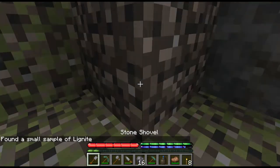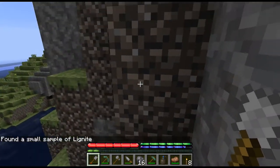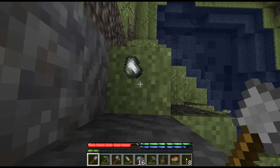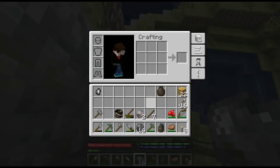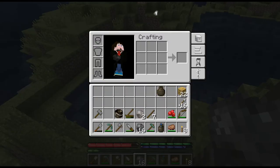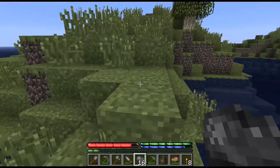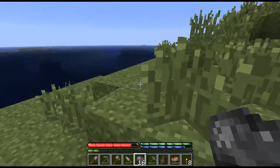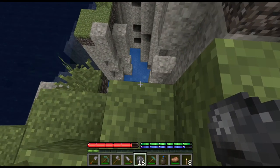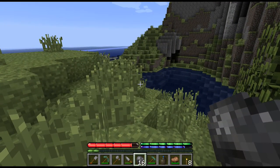Small sample of lignite - well, that means there might be some lignite around here, which I think is possibly something to do with... oh hello, what are you? Ow. Native platinum - otherwise known as crap, because it has no use in game. So why bother cluttering my inventory with it? I'm going to continue peeking around and I will be back in a bit.